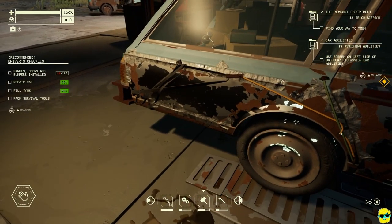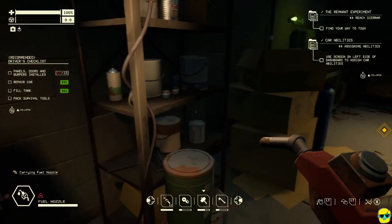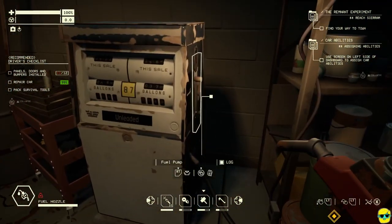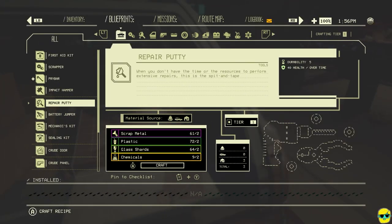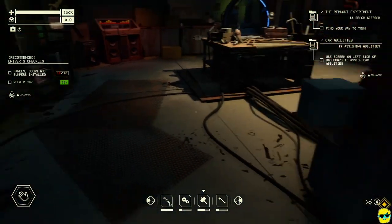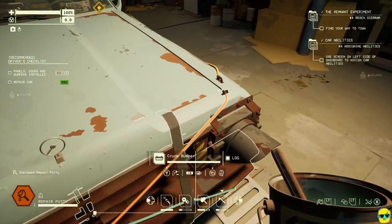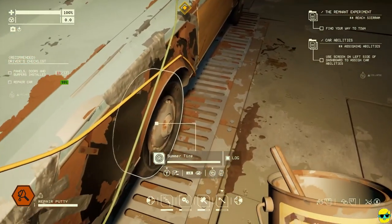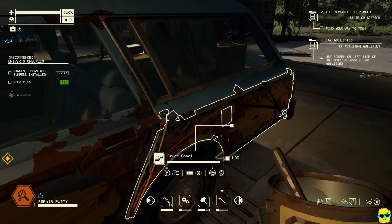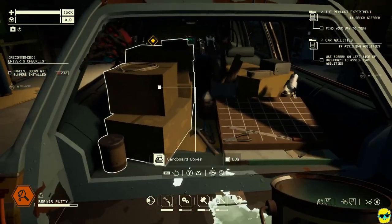Hit me with the putty again. And then I go to my inventory and just kind of put this on. What is damaged? It's such little damage — very, very minimal. Whatever is busted — the bumper. Got it. Now I just need panels, doors, and bumpers installed.